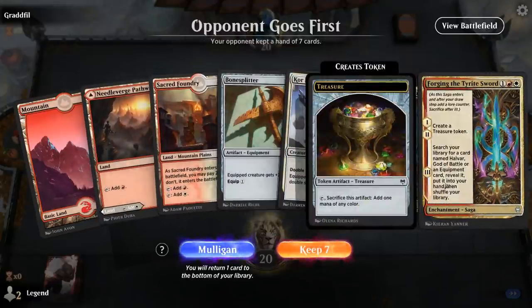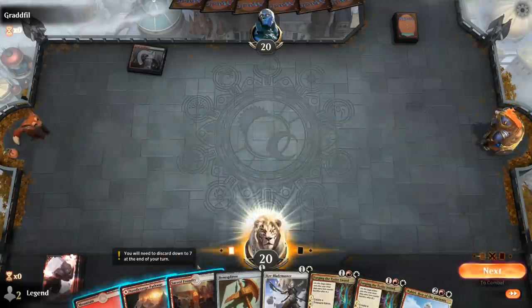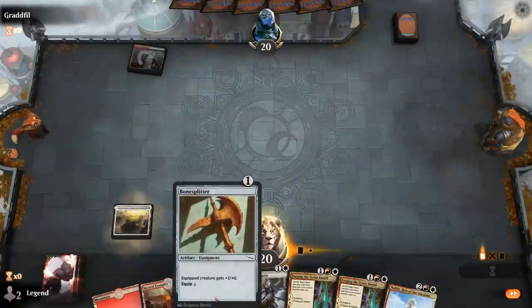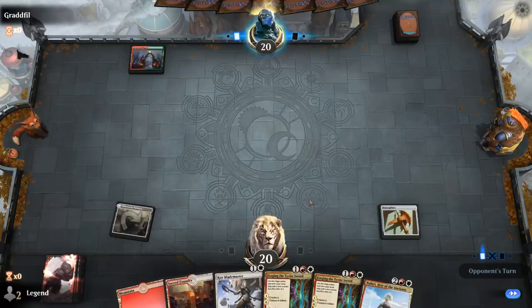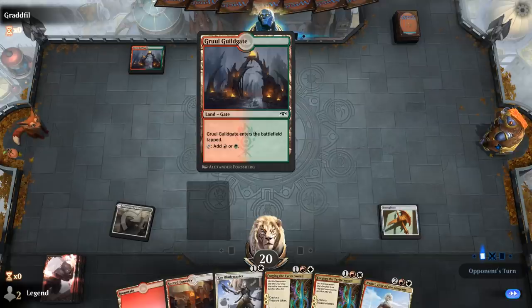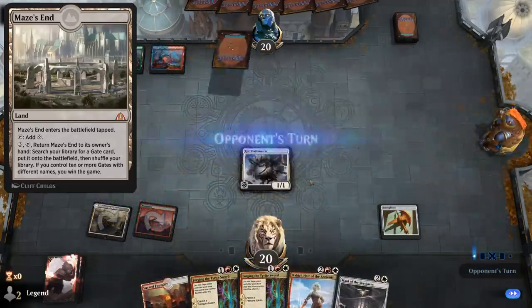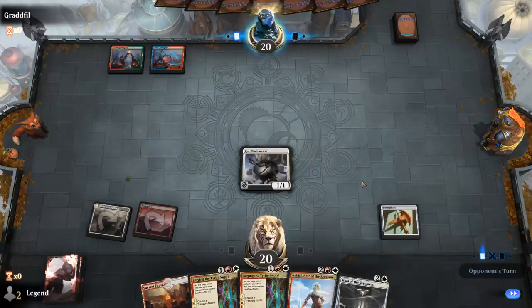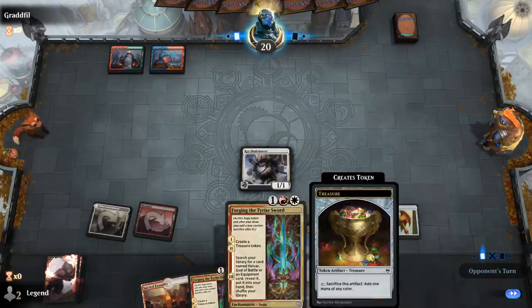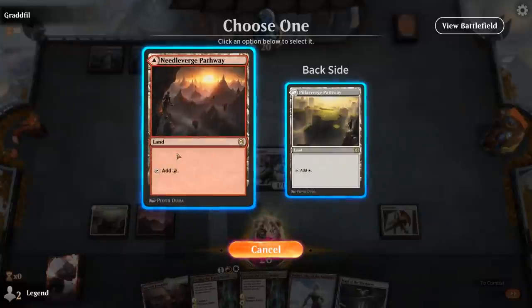Game 3: On the draw with a fine hand — no Hammer yet, but Forging the Tyrite Sword can find it if we find Resolute Strike, and Nahiri is also good. We can grab more creatures with Halvar or maybe Sword of Body and Mind for something powerful. Facing a Gruul Guildgate — some sort of Gates deck, maybe Maze's End. We play Blademaster, then next turn forge the Tyrite Sword, use the treasure to equip Bone Splitter, hit for 6, and still play Nahiri on the following turn.